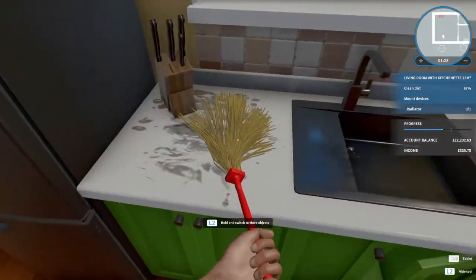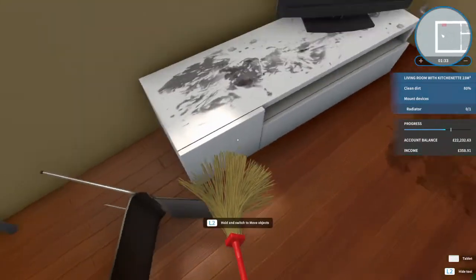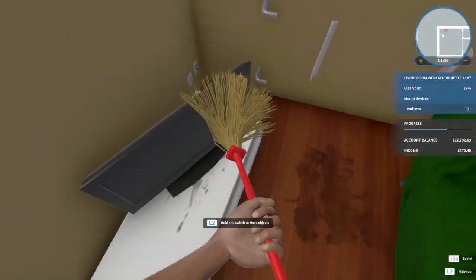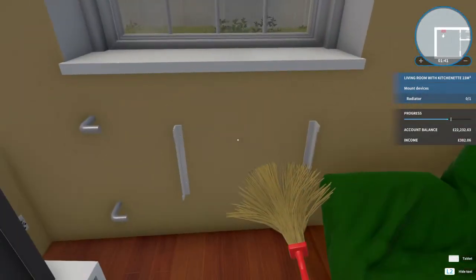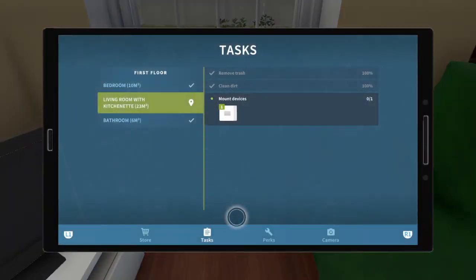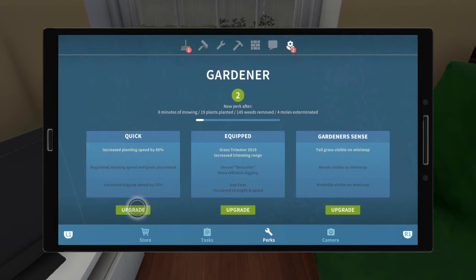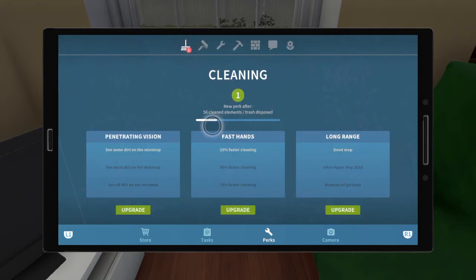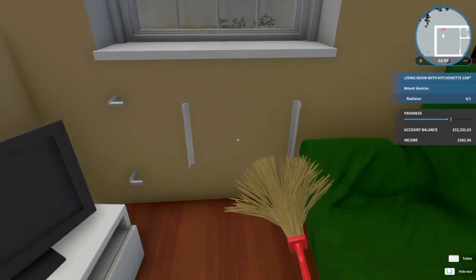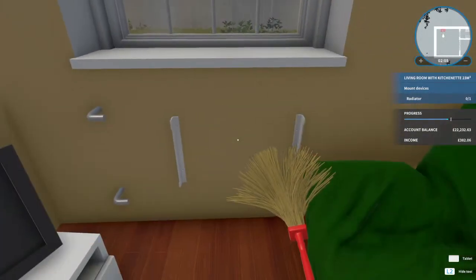Get all this dirt gone. That should be all the dirt gone. Obviously we've got a few perks so I'll quickly put them on — I just did the gardening quickly, so we'll go for that twice. And obviously we've got the cleaner perk, so we can see all the dirt — it's a bit easier. And obviously we'll see all the dirt outside, which we could go and do, but that is not part of the job.